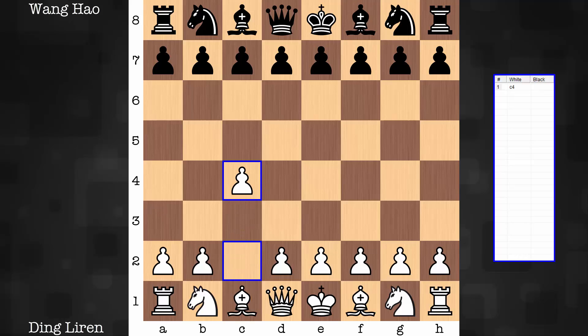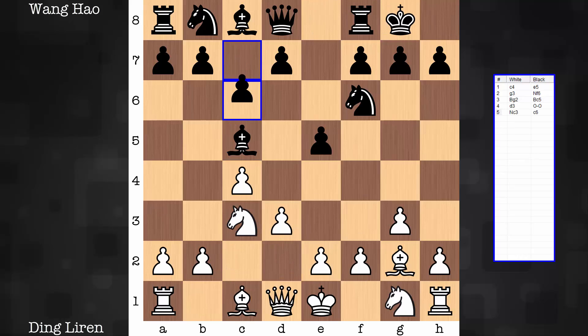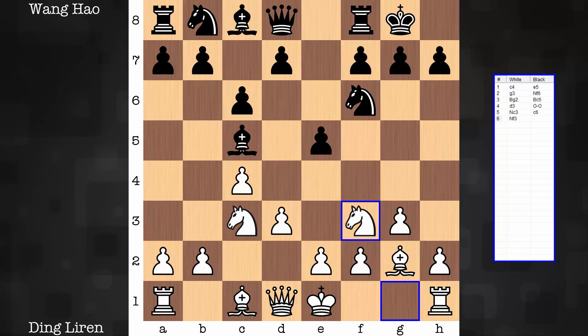Ding Liren opening with the English. Wang Hao replying with e5. Kingside fianchetto for white. And this post for black's king bishop, we can say, is aggressive, but at the same time vulnerable to multiple strikes by the white pieces. We'll see a few of those surface in this game. Some more development for each. C6, hinting at maybe establishing a pawn duo in one go. If that is not possible, black can at least reason he has taken away a big intersection square from the white pieces — d5 is it. There is now an escape hatch for the black bishop on c7. This pressure on e5 sparks d6, so there will be no d5, at least in one go.